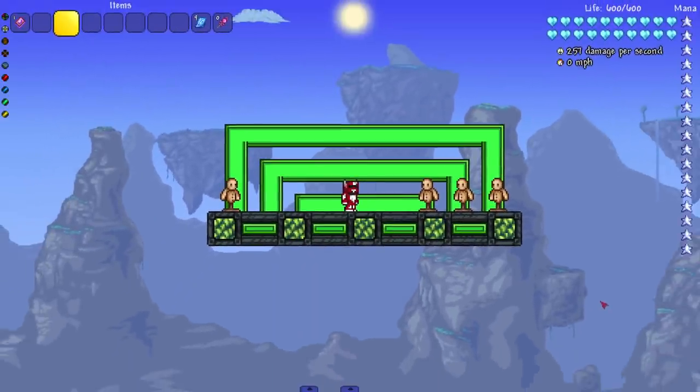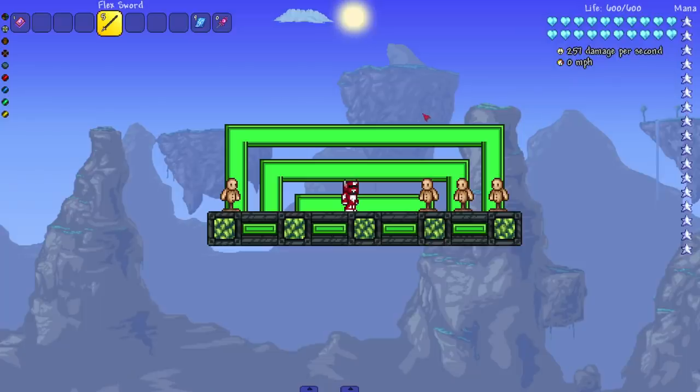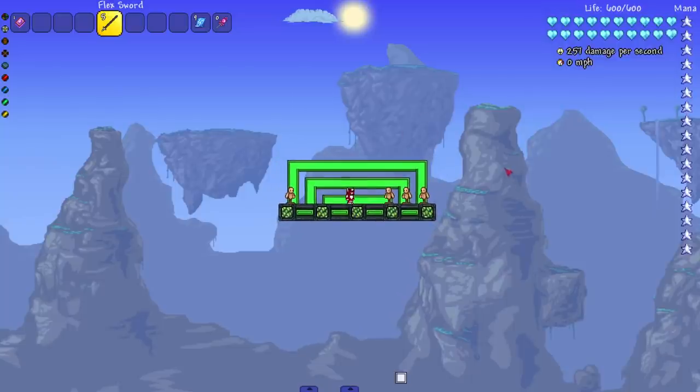Hey everyone, welcome back to another Terraria video. Today we are checking out a weapon from the Julius Expanse mod called the Flex Sword. As you can see it does a lot of damage and can bypass Calamity damage caps — that's what we like to see. I'm gonna zoom out for a very particular reason, and that is when we swing it, it's gigantic and also plays guitar riffs.